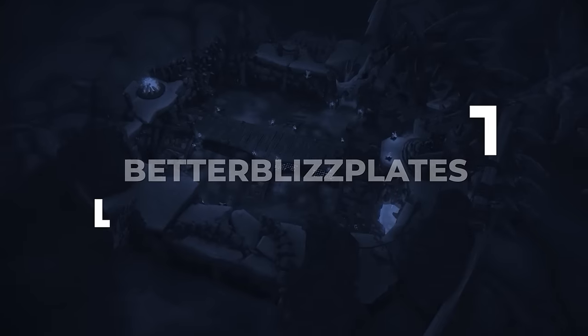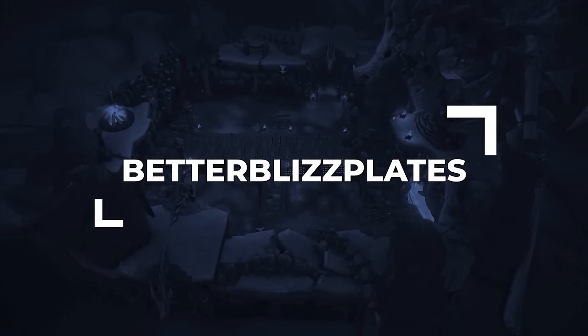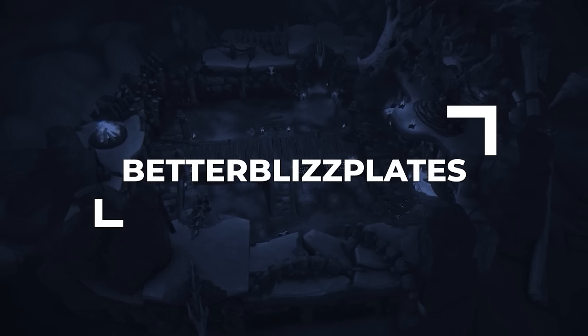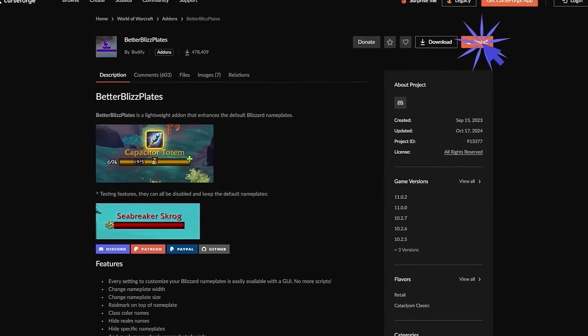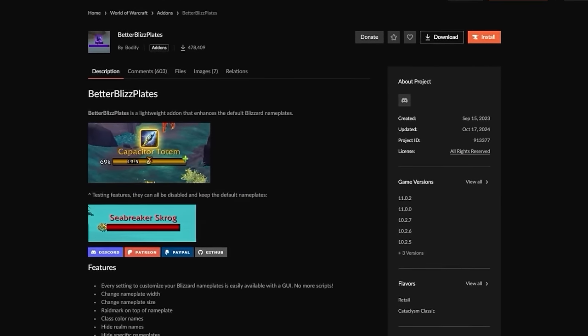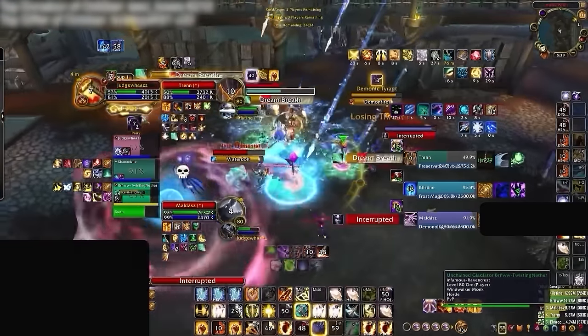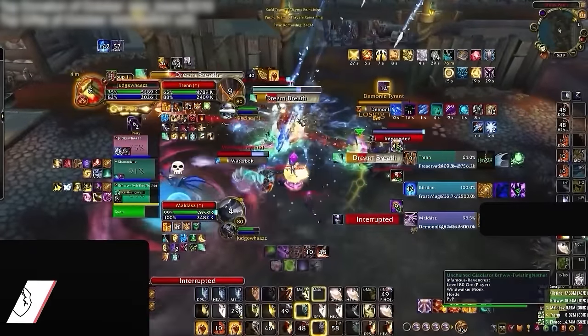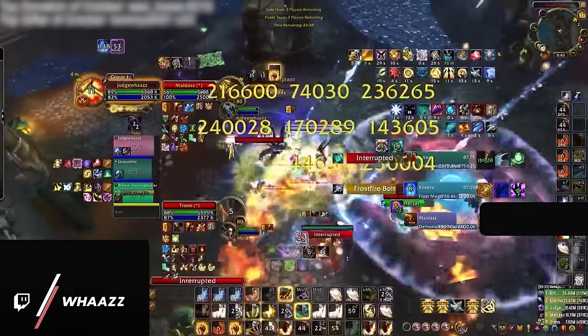With all the foundations of your user interface now in place, it's finally time to dive into those recommended add-ons and all of their settings. The first add-on we suggest picking up is Better Blizz Plates. Many players look at nameplates to gain the bulk of their information in Arena — I'd even go as far to argue that nameplates are really the most important part of your UI, period.